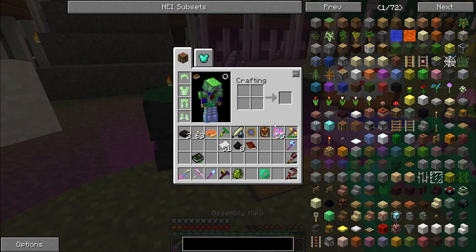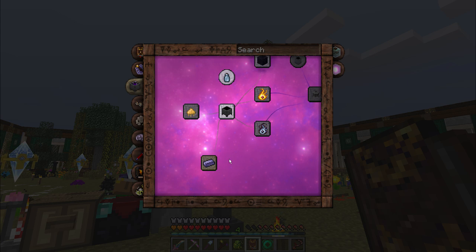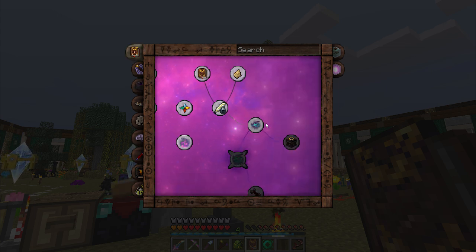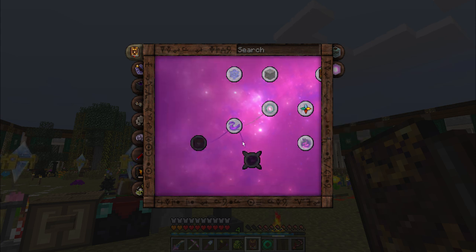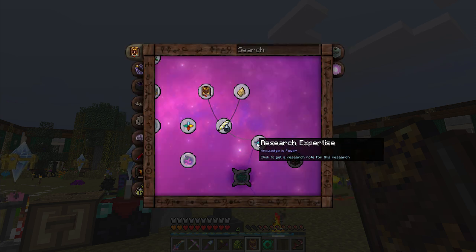Let's do some research. Some of the most basic stuff you're going to need in Thaumcraft is in Alchemy — Magical Metallurgy — but actually, never mind, that's a terrible idea. First we're going to research better researching, because in general you want to make your researching as efficient as possible, and the best way to do that is to research Research Expertise.